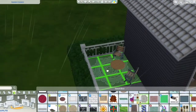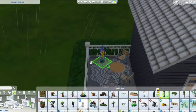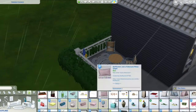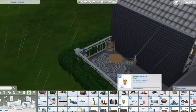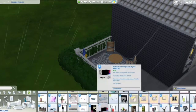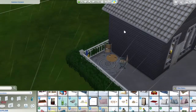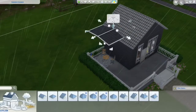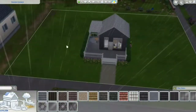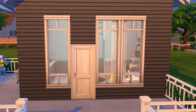If you can hear The Office in the background, it's because I'm watching it — I tried to turn it down as low as I could. Right now I'm doing the porch, and the little round coffee table is custom content. Those tables are the only custom content I used. I should have done half walls for the roof instead of that tacky one.